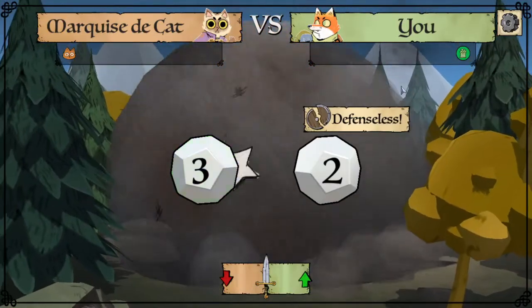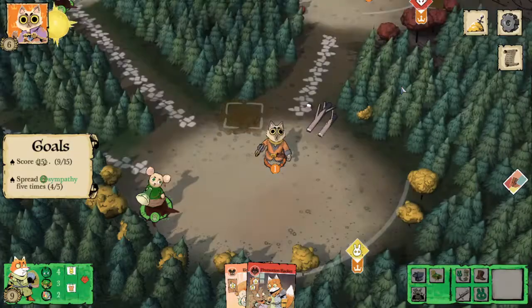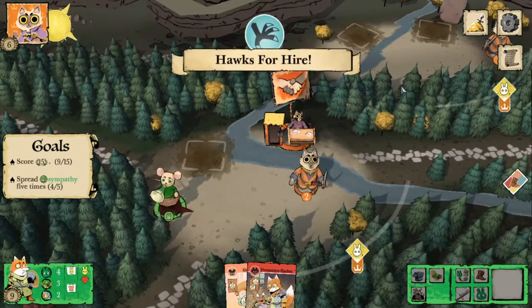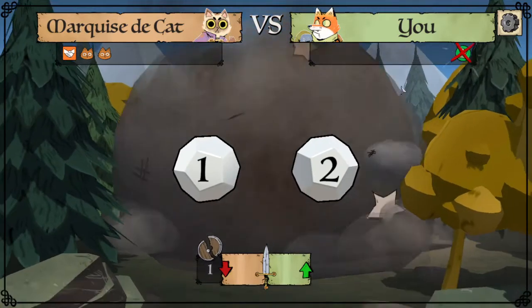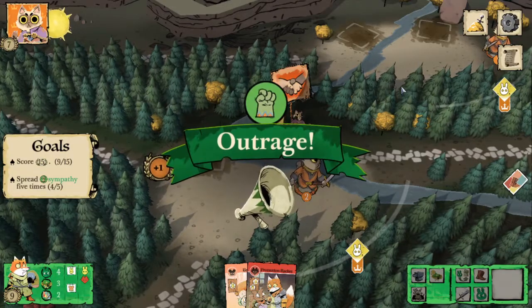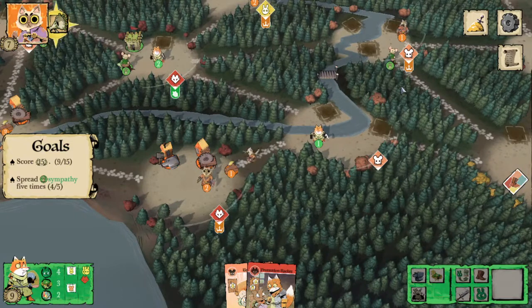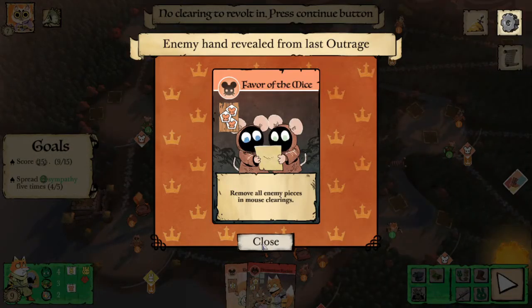They're going to attack our sympathetic clearing — it's completely fine, we're just going to place it again, get those points back, and we'll get a supporter as well because they destroyed it. It's going to be a bunny supporter. They're going to recruit, and then use Hawks for Hire to take another action and battle our sympathy again — also okay with that. Feed me the supporters! Looks like we're in another rabbit clearing, so that will give us the two rabbit supporters we need to continue to spread sympathy there. We're actually able to look at the Marquise's hand, because if they're unable to give us a card they have to show us their hand and we draw from the deck — which is what just happened, because the card has to match the clearing.